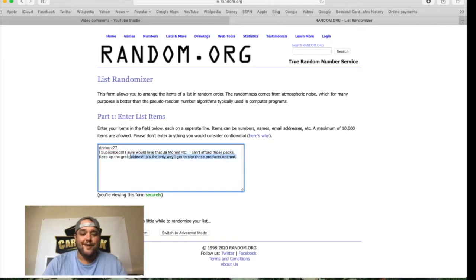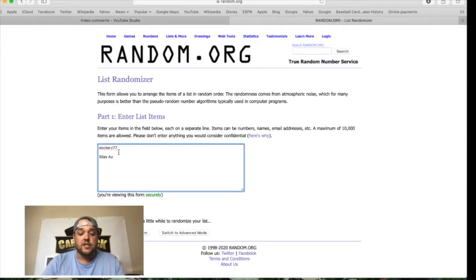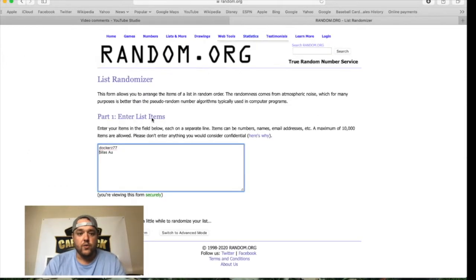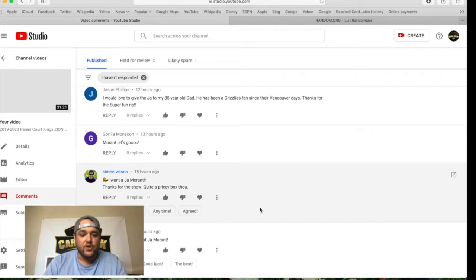We're going to be using this random generator in the live pack rips so that we can generate whose card is going to be what. Since that's going to be coming live here very soon. I'm going to try to make it fast, but I want people — especially subscribers — to know that I appreciate them and I'm reading the comments. 'I would love to give the Morant to my 85-year-old daddy who has been a Grizzlies fan since Vancouver days. Super fun rip.' Jason Williams or Jason Phillips — you make the cut.